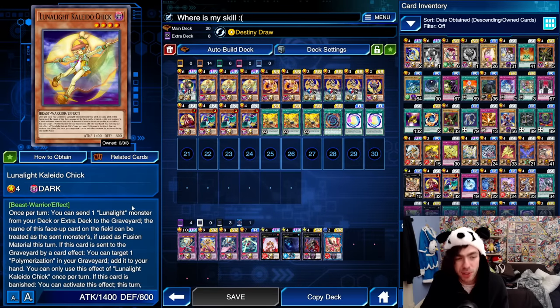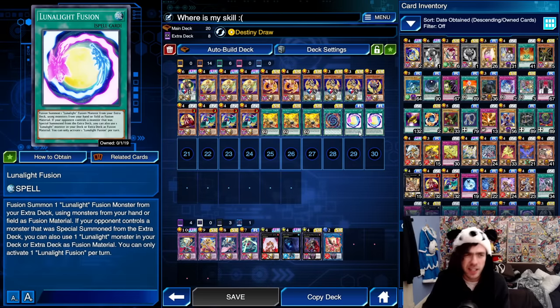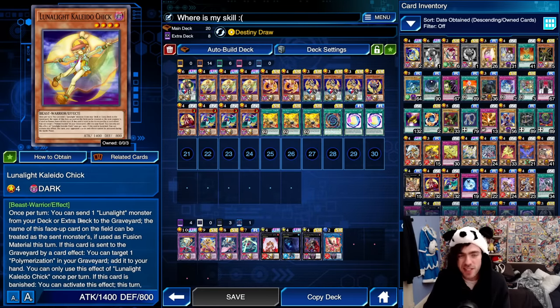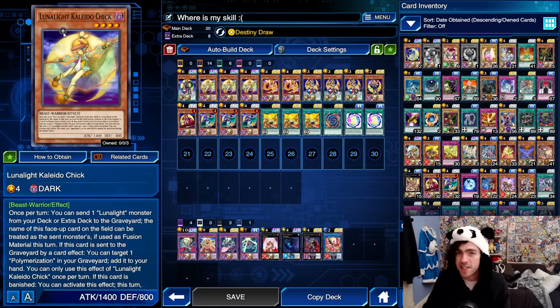First of all, once per turn you can send one Lunar Light monster from your deck or extra deck to the graveyard. The name of this face-up card on the field can be treated as the sent monster's name if used as fusion material this turn. Most obviously, you can use this effect to send things like your Panther Dancer to the graveyard, making it really easy to fusion summon a Lunar Light Leo Dancer without having to rely on something like a Lunar Light Fusion and an extra deck monster on the field. Crucially, this card sends for cost — meaning even when its effect is negated, you can still use it to send cards from your deck to the graveyard.